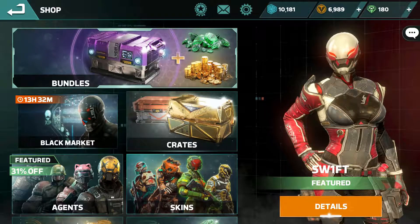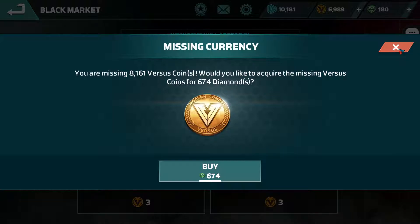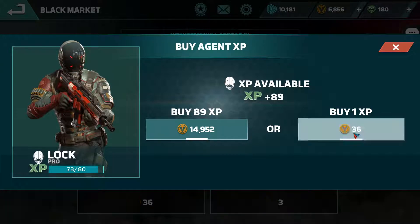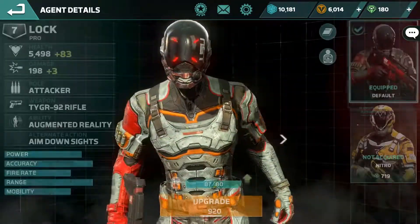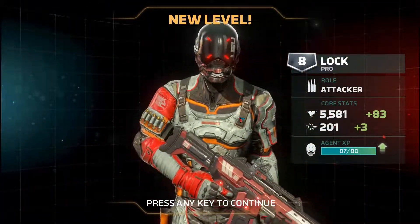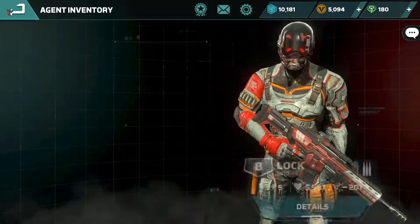Under the black market you can spend currency to buy XP to level characters up. You can tell this is a mobile game. Then you can go to the character select screen and spend currency to just give yourself more health and armor and higher damage ability.